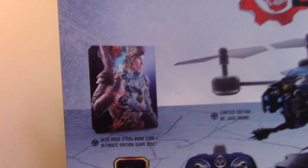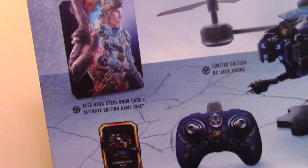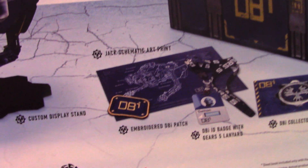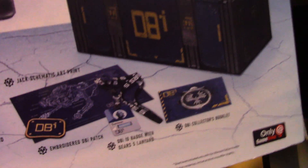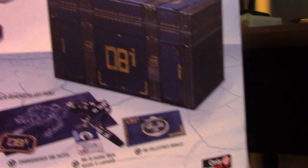So this is what it comes with: the Alex Ross game, plus the exclusive in-game Jack skin. I got the remote, I got the Jack drone. And it looks like I got some kind of poster and a patch, as well as a DVI Industries badge and lanyard, and a DVI booklet.